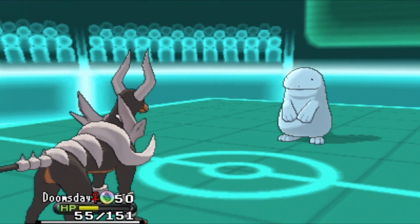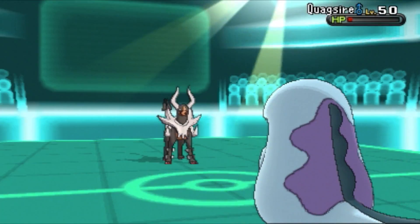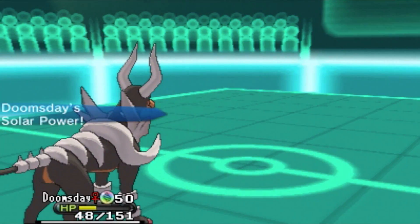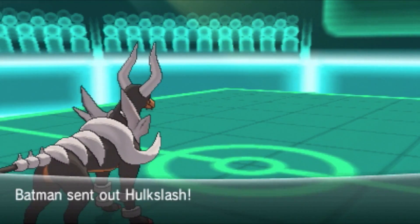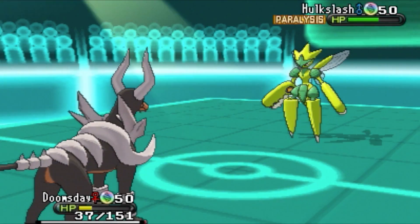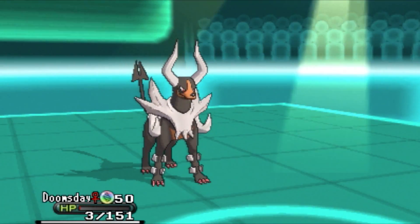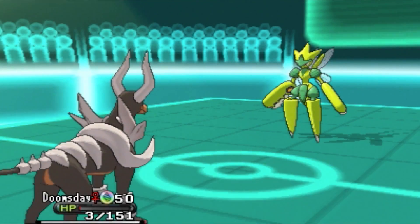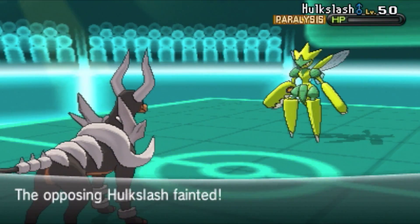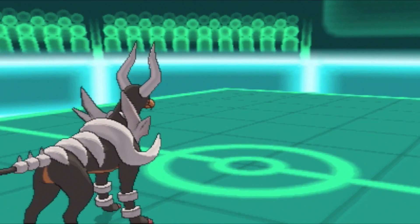Quagsire faints to my second Dark Pulse. He sends out Scizor — should I switch or stay? I'm gonna stay. I don't know how much Bullet Punch will do — hopefully para-hax. It doesn't, and I'm down to 3 HP. Doomsday, you are a lifesaver — as ironic as that sounds. I go for the Flamethrower. Scizor is gone, and his last Pokémon is Sigilph. The sunlight faded that turn — I could have died. Everything just worked out perfectly.